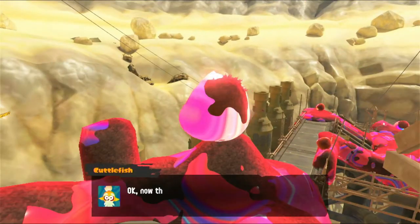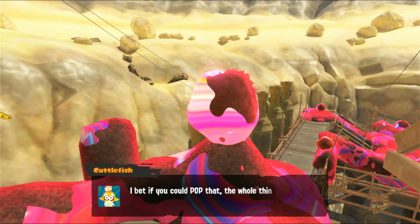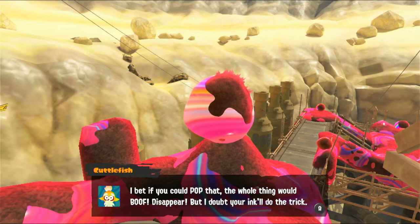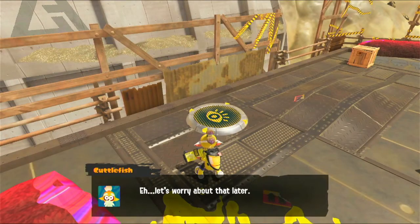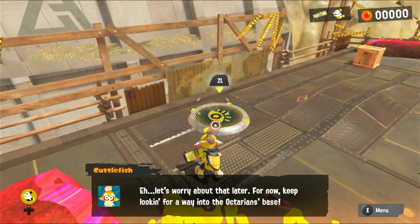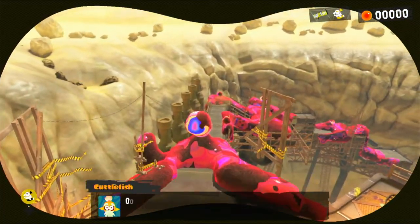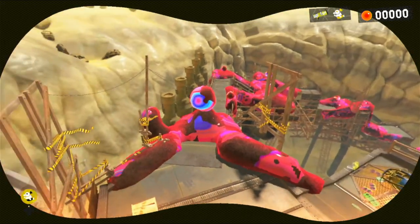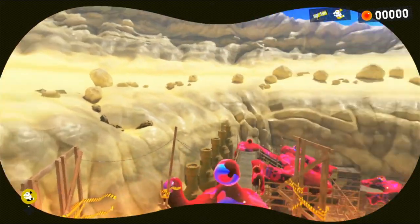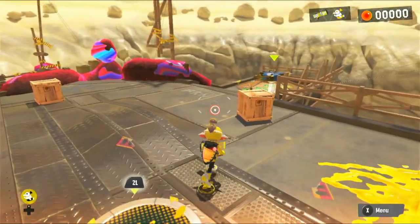There's also a viewing platform here. Now that is one big pile of fuzzy ooze - that big bubble on top is probably the fuzzball. I bet if you could pop that, the whole thing would poof, boof, disappear. But I doubt your ink will do the trick - let's worry about that later and keep looking for a way into the Octarian space. If we go into squid form over here, we can take a look around. We can also see the first level over there.